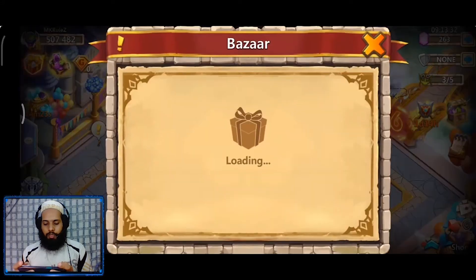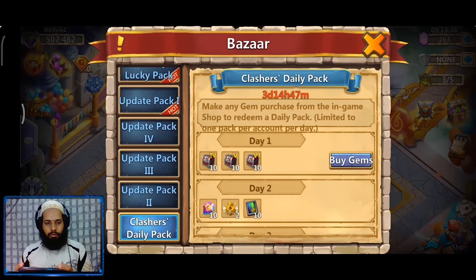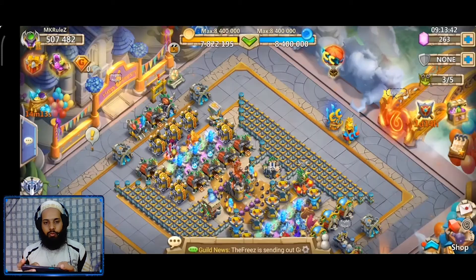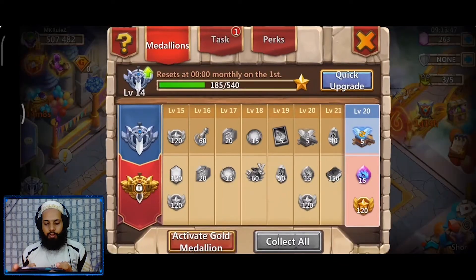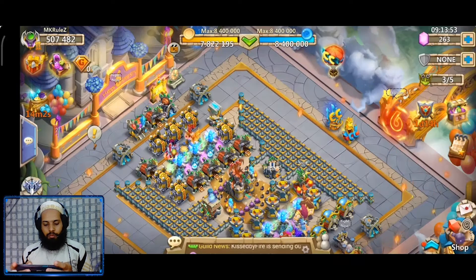Next we're going to check the Bazaar — sometimes there are very good deals on gem packs where you can spend gems and get a few resources. After that, let's check our Blitz Gauntlet.